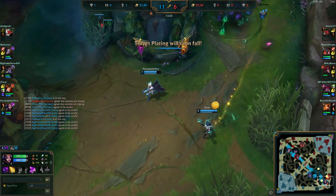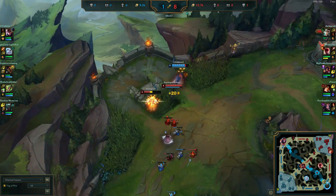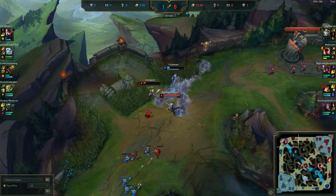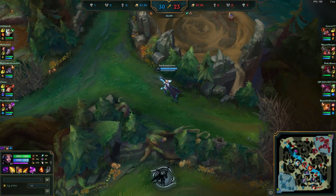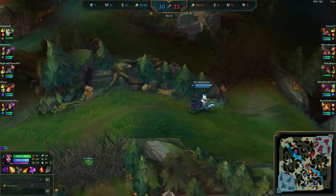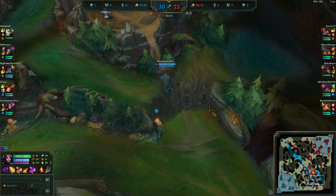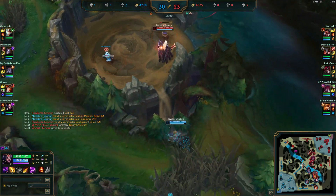LeBlanc's best laning power comes in her roams. Her roams are deadly due to how much potential her combo has for lethal — if you land an E, the laner you're ganking for will probably die. LeBlanc can also ward in more dangerous situations due to her mobility. You can either W in range of where you want to ward and W back to avoid any potential traps, or you can hold onto W while in enemy jungle and use it to avoid danger when it presents itself.